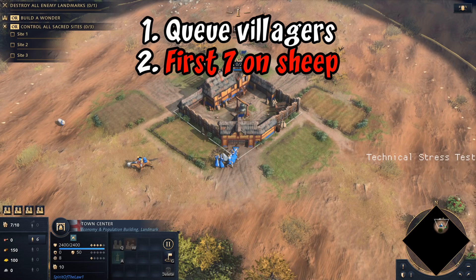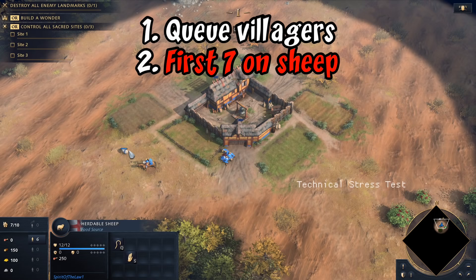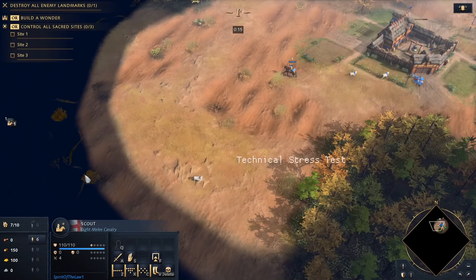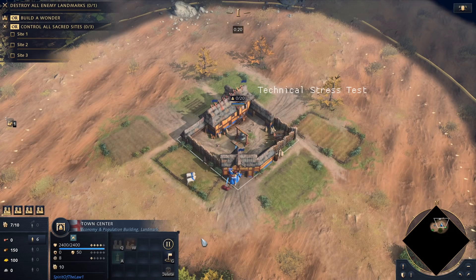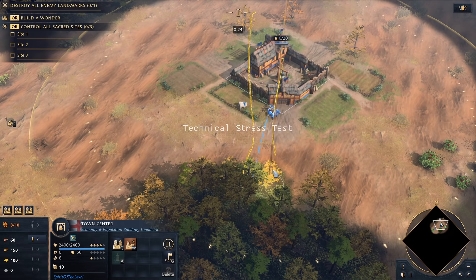The first thing we're gonna do is keep the villager and put our six guys all on sheep. Our next one's gonna go on sheep as well - it's gonna be a little finicky trying to get that right. We go around and look for some more sheep. I'm just gonna shift-queue around here.